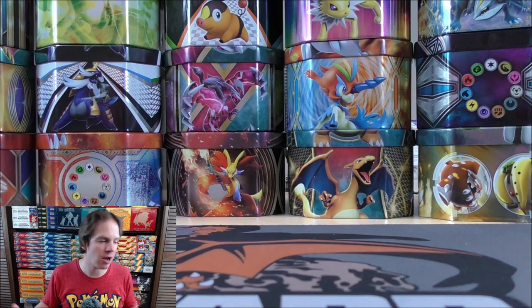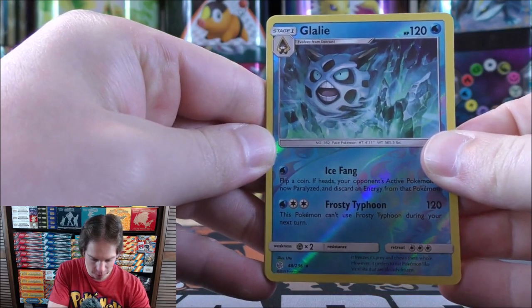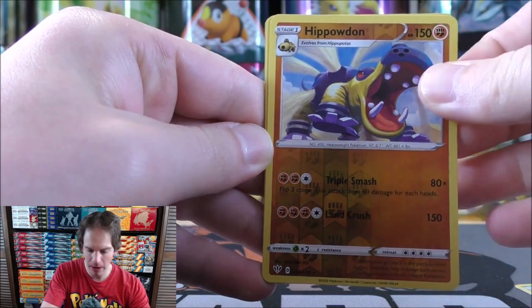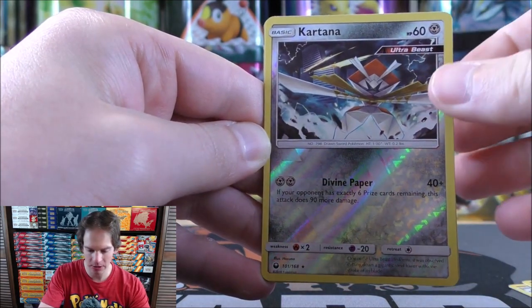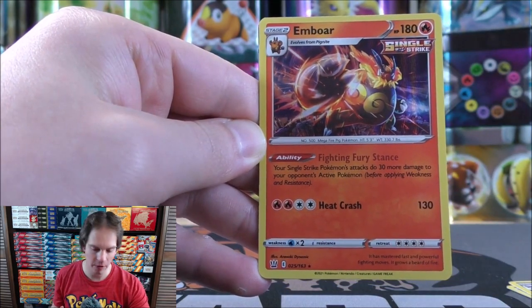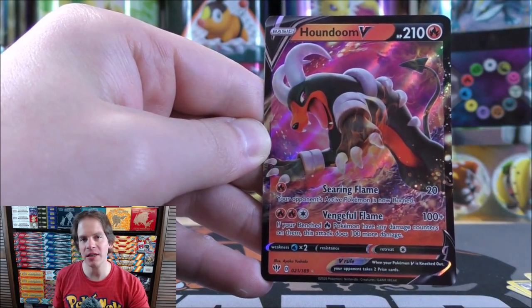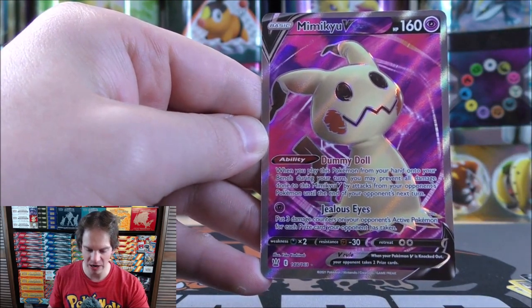To summarize both tins from 10 booster packs: I pulled four Rare Reverse Holos - Glalie, Hippowdon, Galarian Rapidash my favorite of the four, and Kartana. One Rare Holo in Emboar with a very good ability. One V in Houndoom. And easily the best pull from the two tins: the Mimikyu V Full Art.